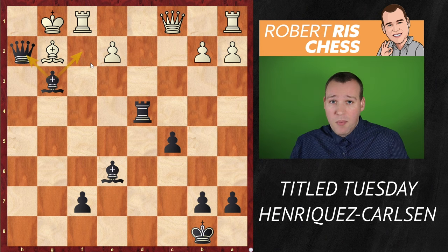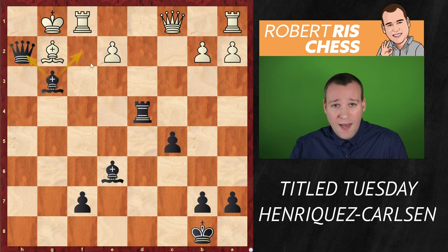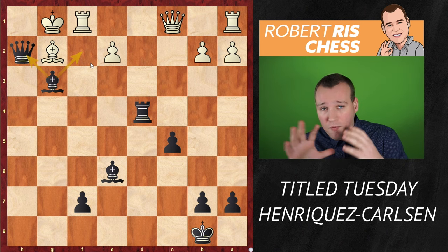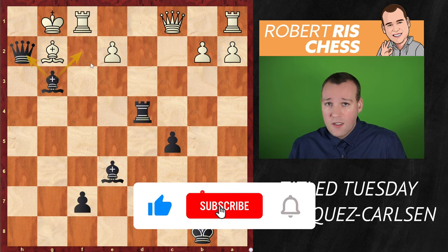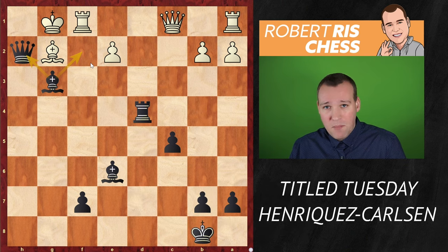An unusual opening, but one with general ideas you can apply in your own games — launching the h-pawn to deflect the white knight in order to gain control over the center. Magnus played this very instructively. Thanks for watching, and see you soon. Bye bye.